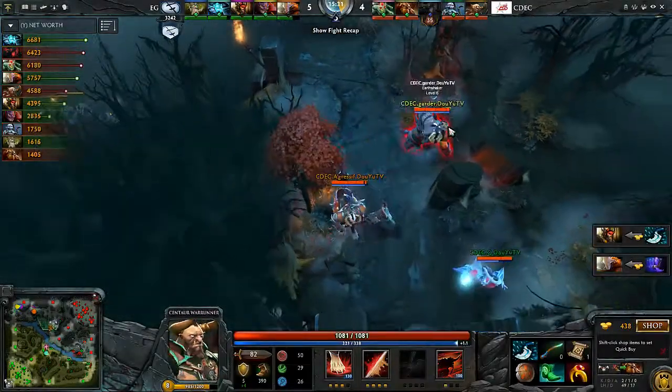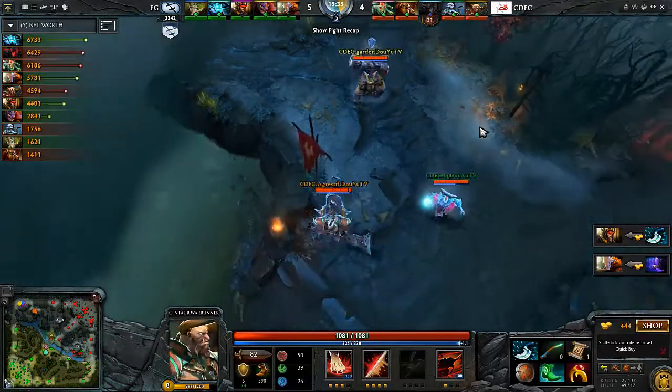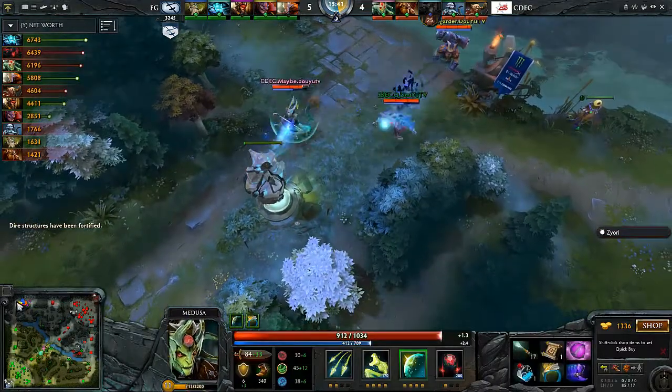Going back, trying to push the mid tier 1 — it's fairly low, they want to at least trade off on this. Tier 1 mid very low, they've already used the glyph — easy push for C deck.